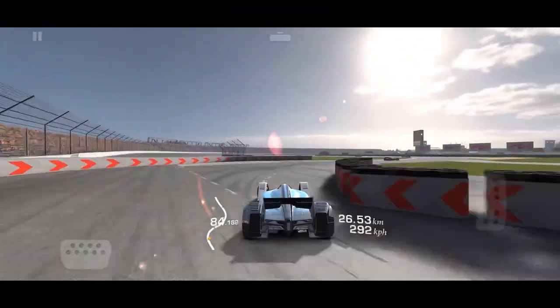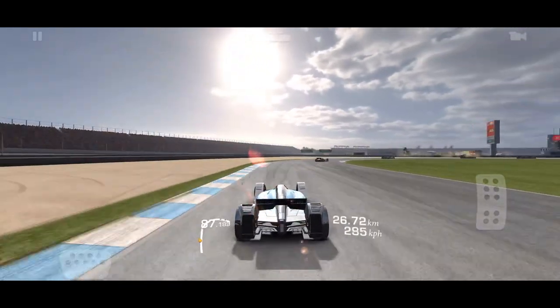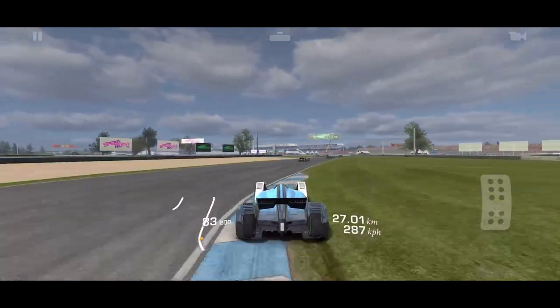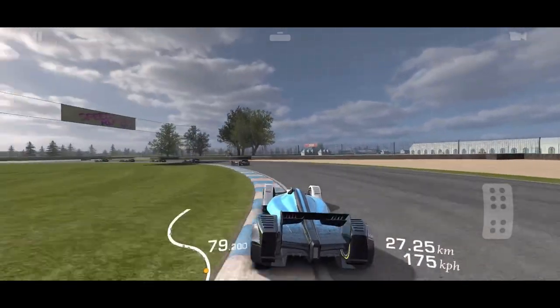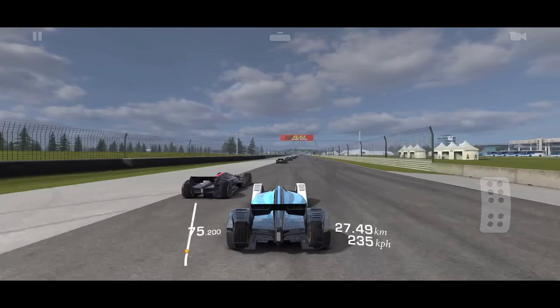We're warping ahead to lap eight right now. I'm already well into the perpetual point — the endless part of the race — where the cars will just appear closer together. You've got to pass 42 cars to get to this point, and you've got to do that before your timer hits zero or this won't happen. You won't see this.